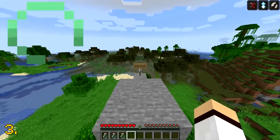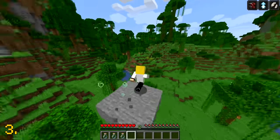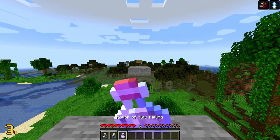The maximum amount of blocks you are able to jump in vanilla Minecraft is 9 blocks. This can be done by drinking a potion of swiftness, a potion of leaping, and a potion of slow falling.